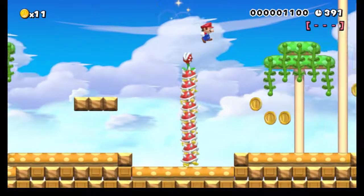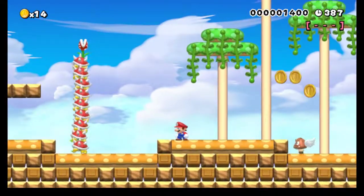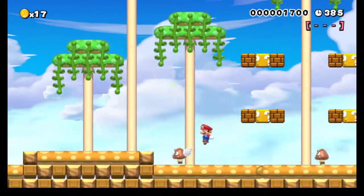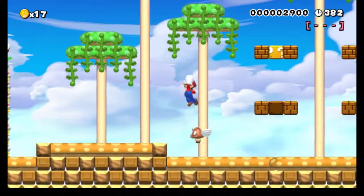Alright. Super Mario Maker is known for not having pokies. So looks like we're simulating pokies with a bunch of spinies on top of a piranha. Pretty good choice — it definitely serves the purpose.